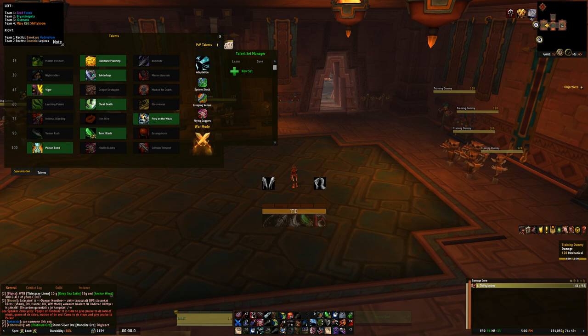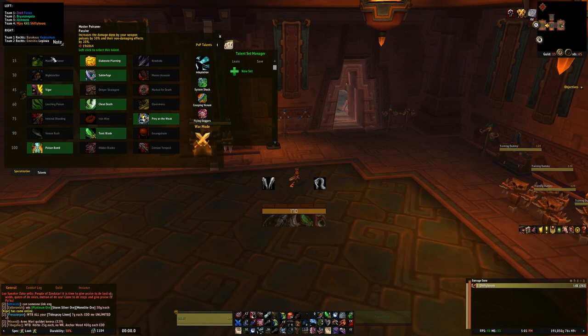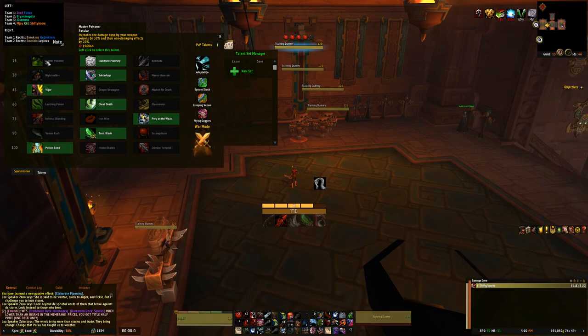Now that you know the base talent setup, I'm going to go over all the talents you can also pick. In the first row you have Master Poisoner, which increases the damage done by your weapon poisons by 30% and all the non-damaging effects by 20%. This is the simplest choice because you don't have to think about it - you just do more damage overall - but it's also kind of good for AoE, let me show you why.